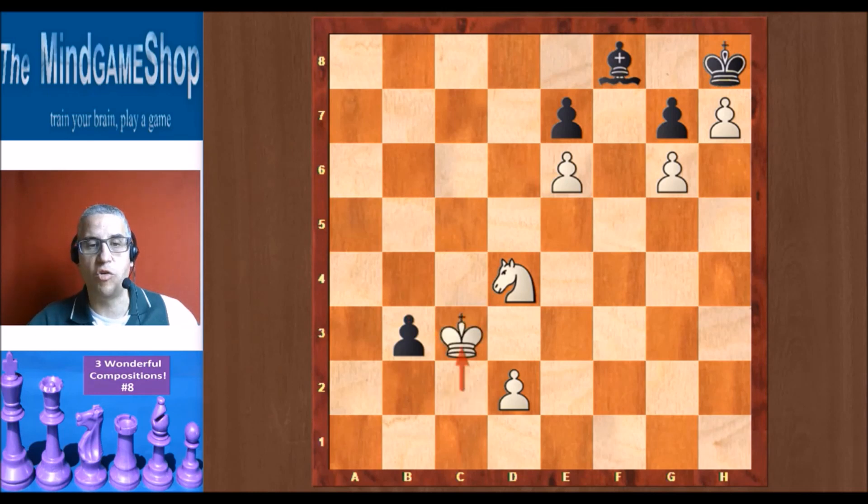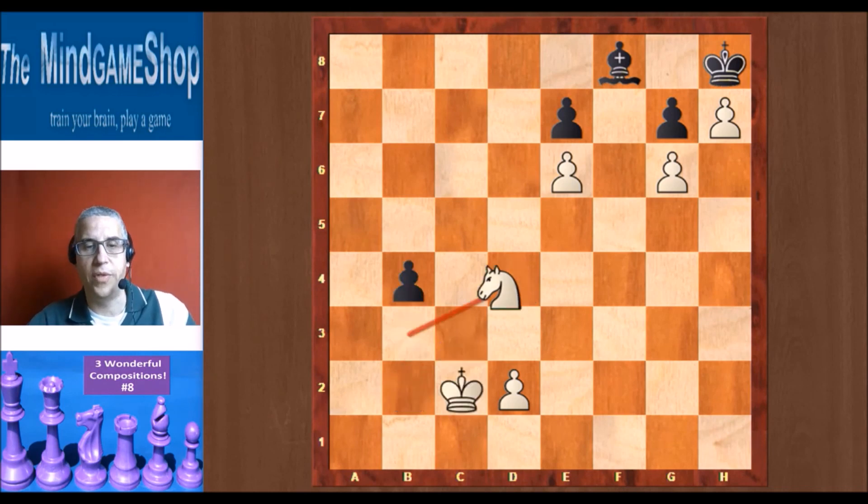But after a move like king c3, black plays b2. And now you have to take the pawn, because otherwise black queens. King takes b2, and it's stalemate and a draw. So that doesn't work.